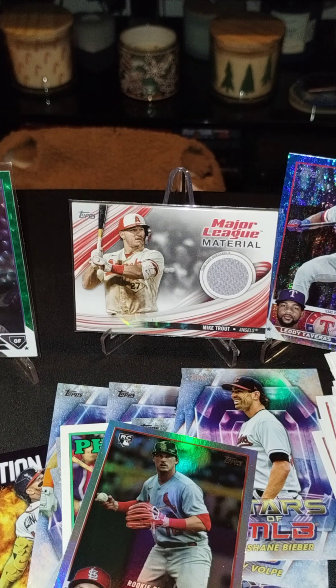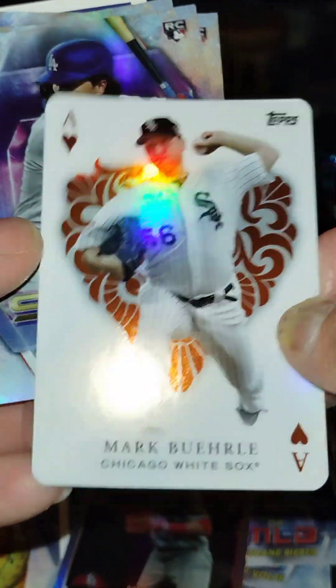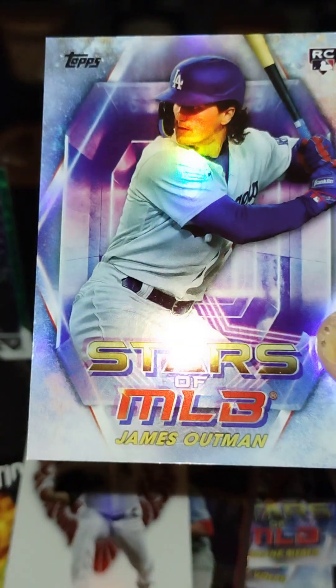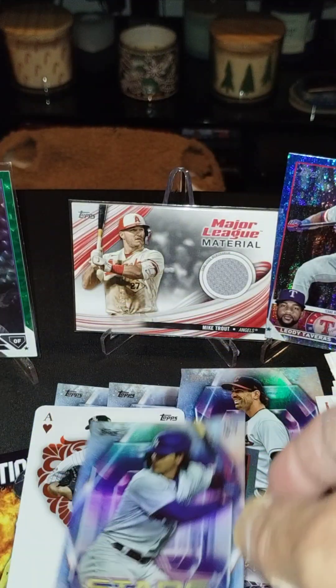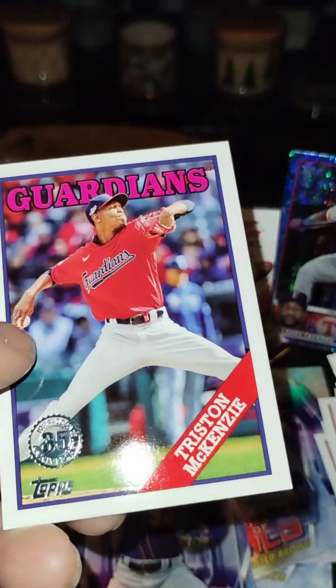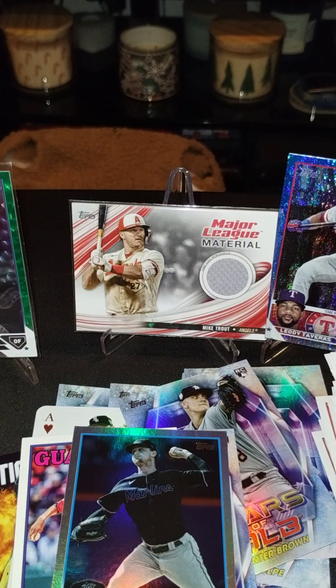Here comes the rest of this stuff coming right up — some more action. This guy's what, All Aces I think? James Outman, that's the MLB rookie insert. Jordan Walker Stars of MLB rookie insert. Hunter Brown Stars of MLB rookie insert. Braxton Garrett foil and Tristan McKinstry throwback 35th anniversary. We have two more hangers coming up.